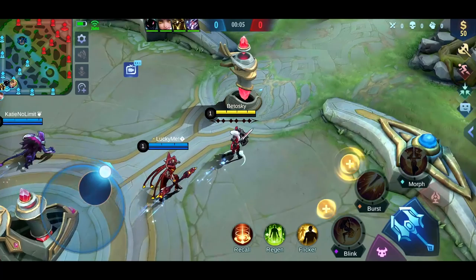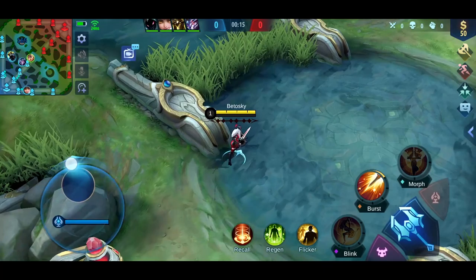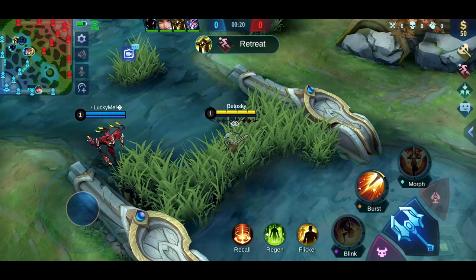In this game, the laning phase is a little bit different. My teammate really wanted to play Uranus top lane when I had already picked Freya, so I had to change my strategy for this game. Instead of going top, I decided to gank a lot more right from the start, which you will see would be very beneficial for my team.